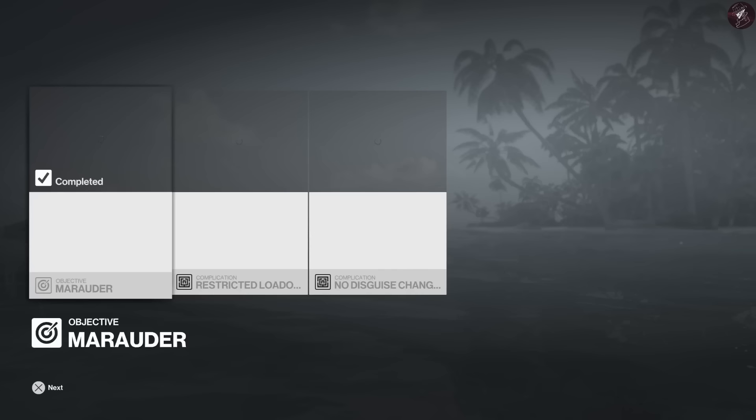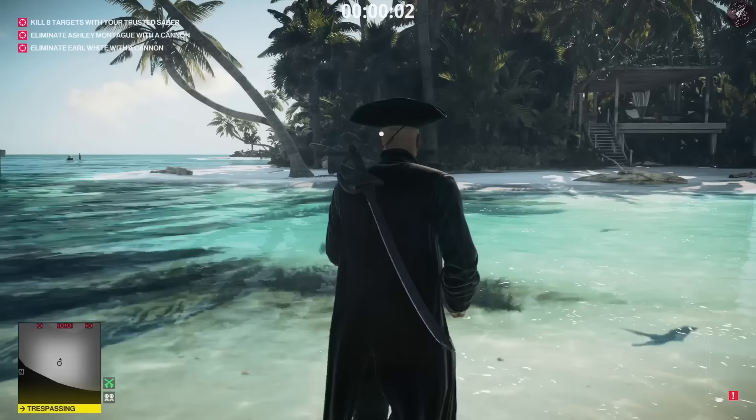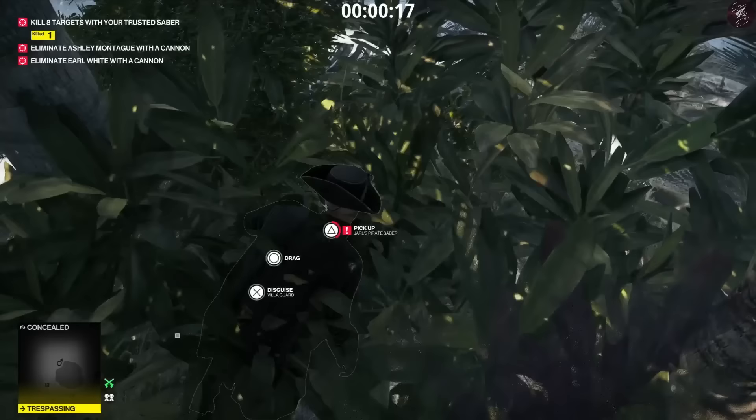Level three is a little bit more different so we have to change our strategy slightly. We have two extra people to take out. For level three, there are two additional targets and we have to take them both out with a cannon. From the very start, there are going to be a couple of cannons spawning on the island. We're going to take out this guard first by throwing the sword at his head, pick up the shotgun, drag his body into the bushes, drop the shotgun in the bushes along with the body, and retrieve the sword.